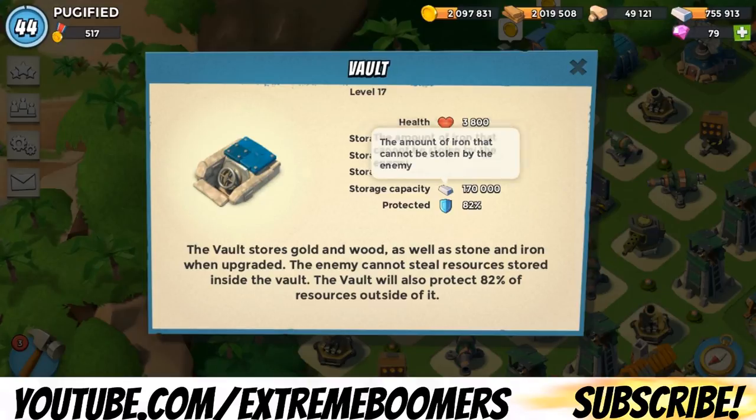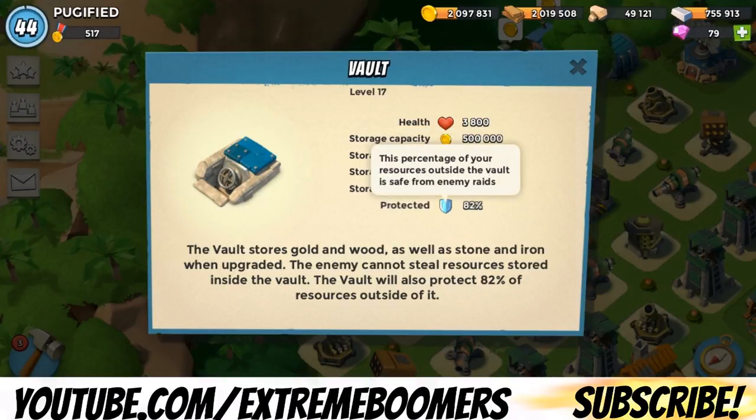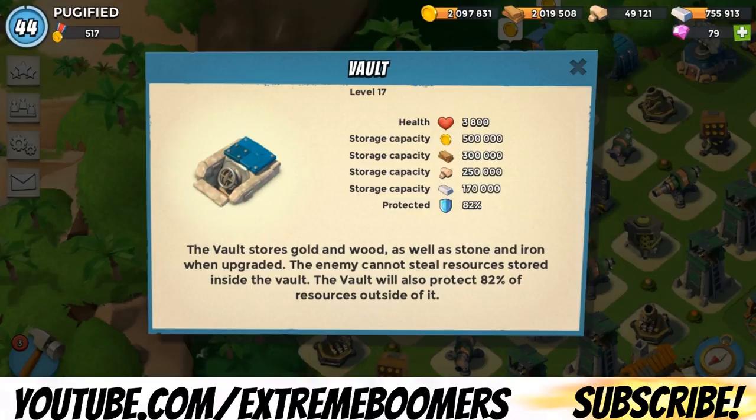So let's wrap this up. The storage capacity is your base amount — the game will always figure that out first. If you're under that storage capacity, none of your loot will be taken. If you're over it, then your protected percentage will kick in. That 82% protects the amount over 500,000 — it doesn't protect the amount above and beyond 500,000 if that makes any sense.